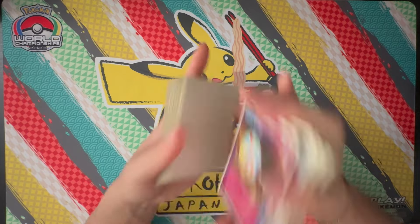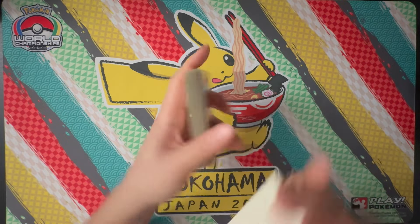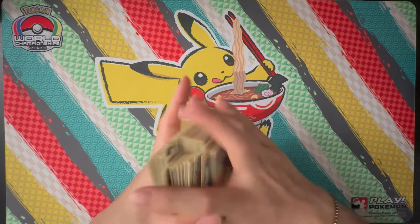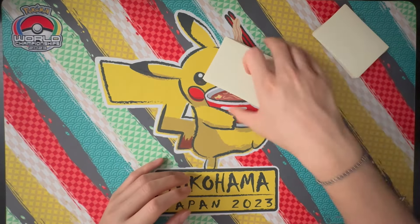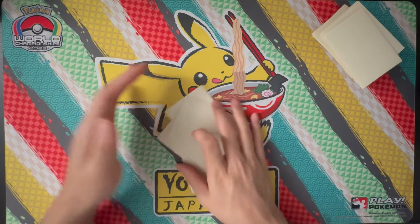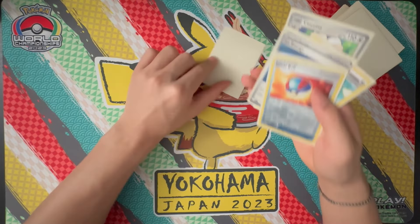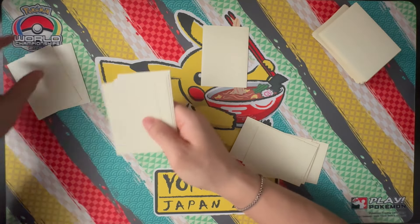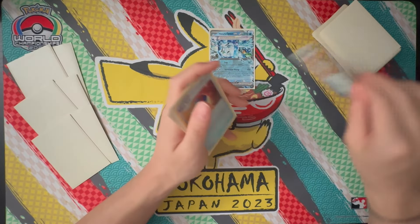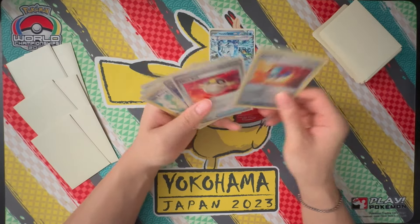Now we're going second. We shuffle the deck. We didn't have the best starting hand going first — we didn't even get a Lugia V down. Let's see if we can do better going second, though usually we want to go first. We draw our seven. We have a basic Pokemon — the Wellspring Ogre Pawn EX. We set our six prize cards, flip our Pokemon, and since we're going second, we draw. We got Ultra Ball, which is not bad since we already have one Archeops.